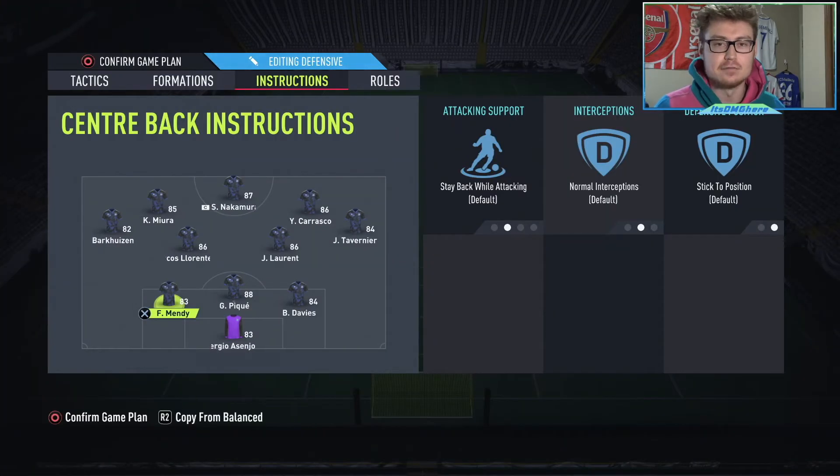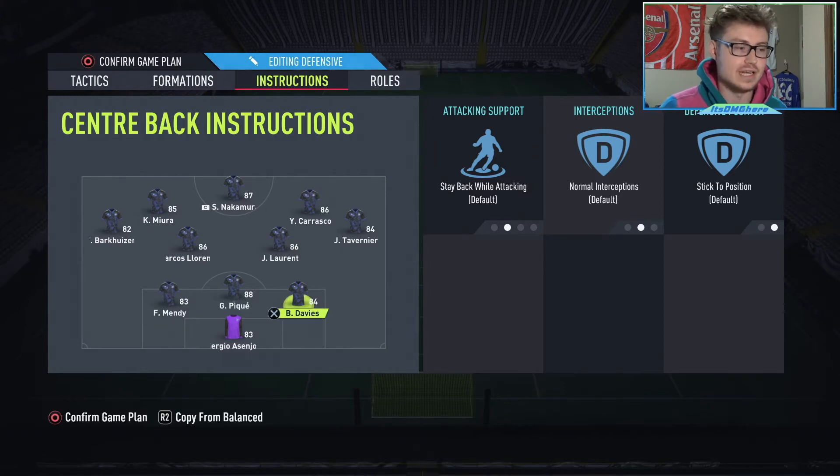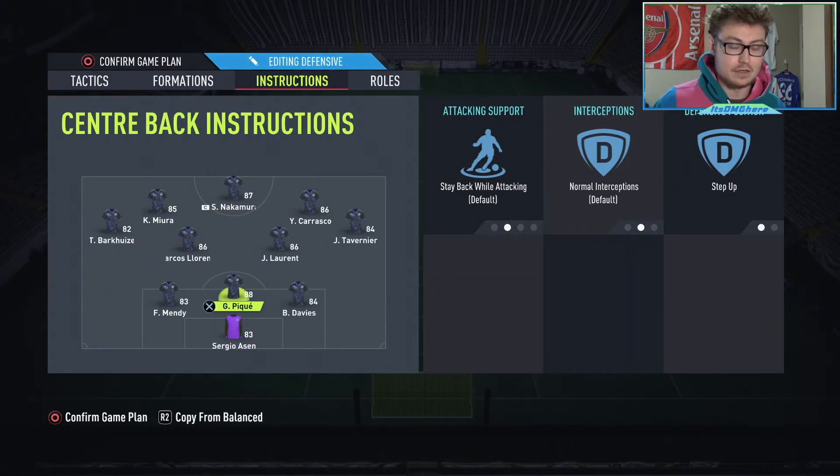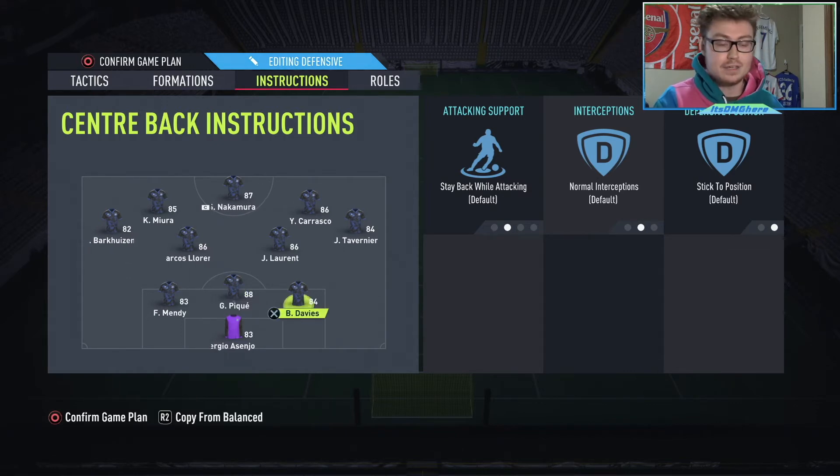Next up, we have the types of players you're going to want in every single position. Now for the center backs, these guys essentially have to be kind of like the modern center back — they obviously have to be a little bit faster and they have to be good on the ball or at least have a decent weak foot. So Ferland Mendy is obviously good on the ball, he has a five-star weak foot, and believe it or not he's also fairly fast. Gerard Pique is also fairly fast — he's a great defender but also good on the ball and actually pretty good at passing as well. Same thing for Ben Davies — he may not be the best at passing but he at least is good on the ball.